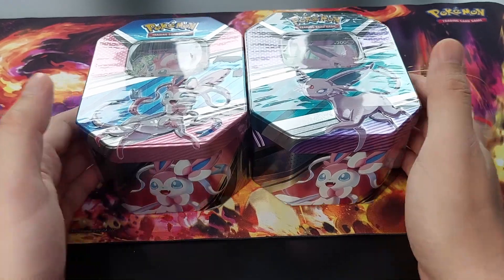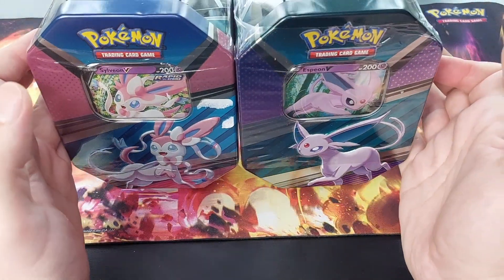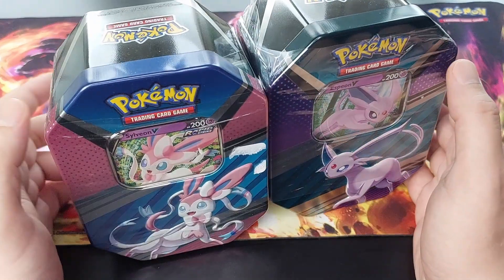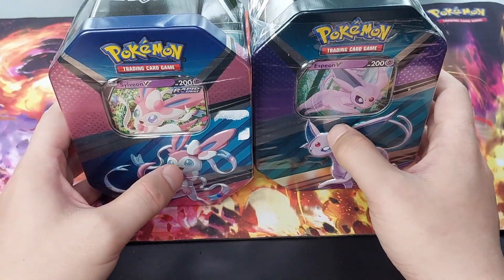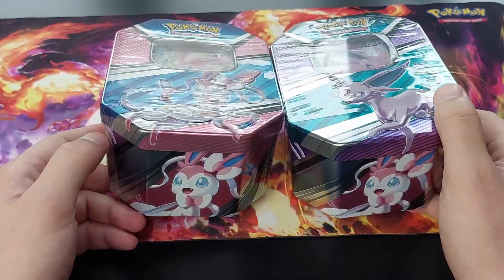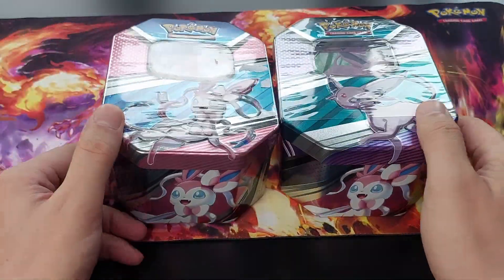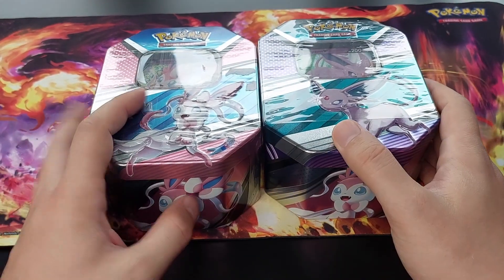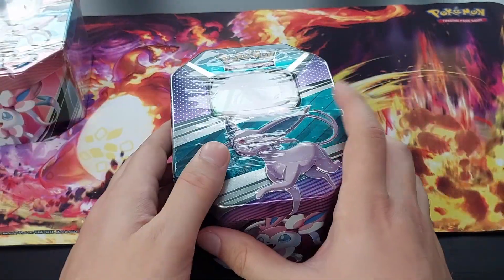Hello, happy people! What's up? Guess what? Today we have two of the Eeveelution tins. Yes, there are three — it's Espeon, Sylveon, and Umbreon as well — but I only found two in the shop. They were cheap, had to get them. And of course, you know it, we have to open them and hope for good pulls. So without further ado, let's get into the first tin.